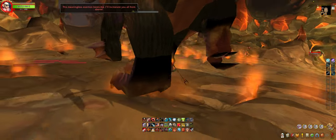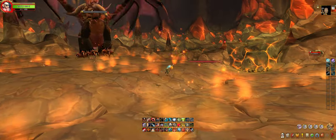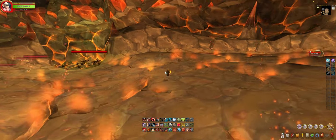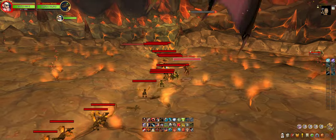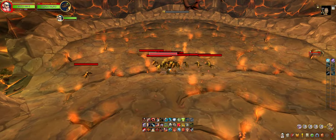Alright, here is the boss Onyxia herself. When you get her down in her first phase, she just does fire attacks and stuff. When you get her down to phases two and three, she also spawns in these additional Onyxia whelps to assist her in the fight.